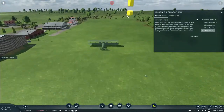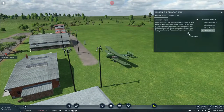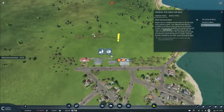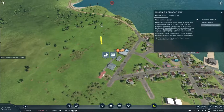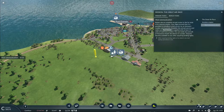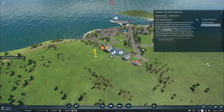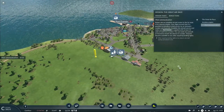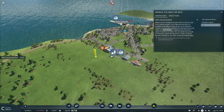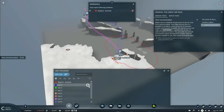Upon arrival at Port Darwin you are met by a crowd of thousands of spectators. Your flight fundamentally demonstrates that distance is no longer a defense for Australia — we can now travel the world. Britain aims to establish airmail routes to the far ends of its massive empire. Your flight proved it is possible to introduce a mail service by air between London and Australia — establish this airmail service and make sure Port Darwin is supplied with at least 15 units of mail from London. Wait... is this not the end? What? That doesn't make sense. How is this? Well, it seems this is not the end of the mission.